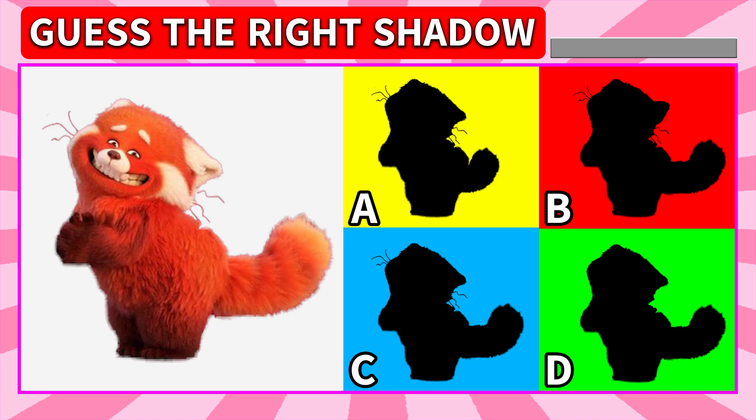Which one is the right shadow of Panda May? Okay, let's check! A — the tail is too short! B — the left ear is too big! B — where's the whisker? The answer is C!